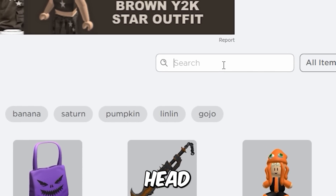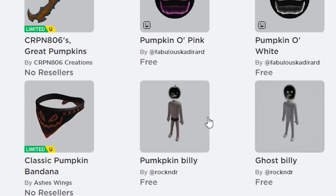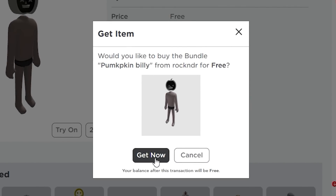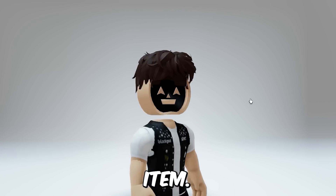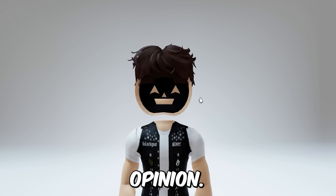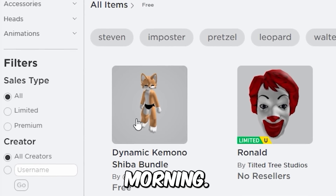Search for this pumpkin billy head. For being a free UGC item, this head is pretty clean in my opinion. Also get this new fox suit bundle that just released this morning.